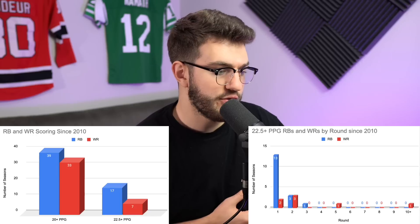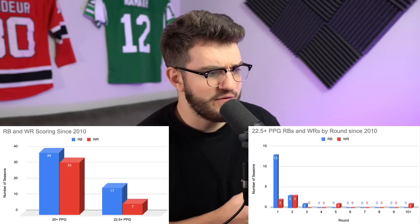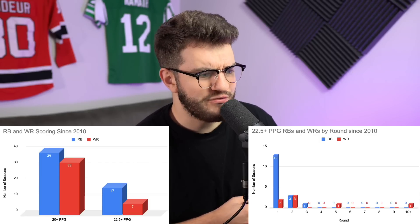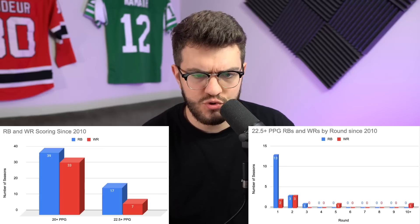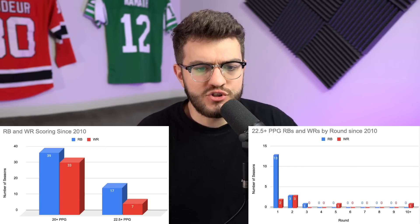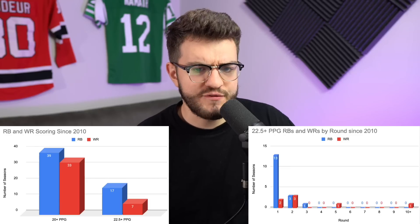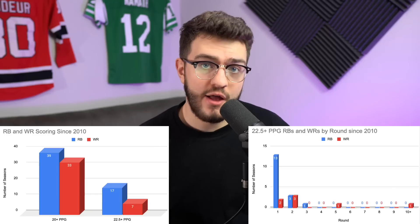We look back since 2010 and sort out these 22.5-plus-point-per-game seasons over every single round. We see these running backs putting up 22.5-plus points per game are only coming in the first three rounds: 13 in round one, three in round two, one in round three. Wide receivers are pretty top heavy too — two in round one, three in round two, one in round five (Cooper Cup), and one in round 10-plus (Odell Beckham's rookie year). For running backs, all of those truly difference-making seasons are coming in the first three rounds. That's why we take two early and then get out of there. We don't need to be chasing dead zone running backs in rounds four through six.